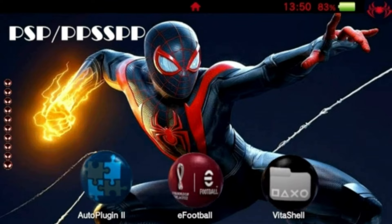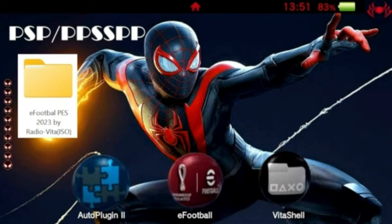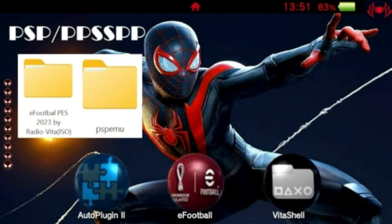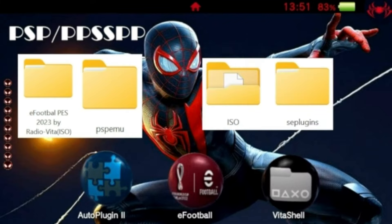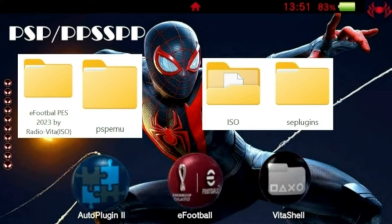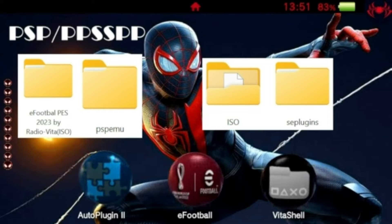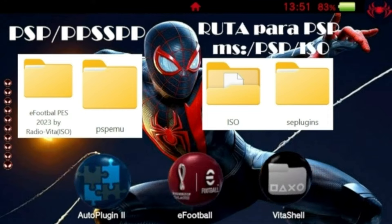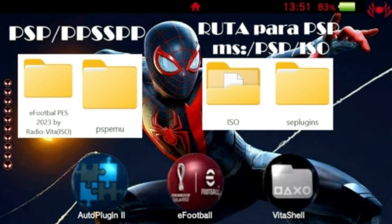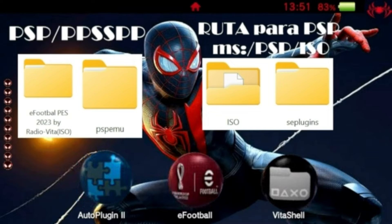En la descripción del vídeo vais a encontrar un enlace con un paquetito RAR. Ese paquetito RAR lo descomprimís y vais a encontrar esta carpeta, iFootballPES 2023. Accedís a esa carpeta y os encontraréis con esta otra, PSP EMU. Dentro de PSP EMU vais a encontrar estas dos carpetas: ISO y SEPLUGINS. La carpeta de SEPLUGINS no la necesitáis para nada. Lo que necesitáis es el archivo ISO que se encuentra dentro de la carpeta ISO. Ahí tenéis la ruta especificada para los usuarios de PSP.